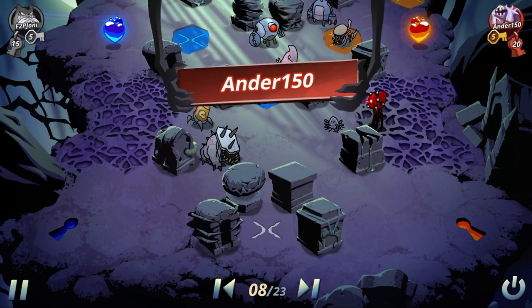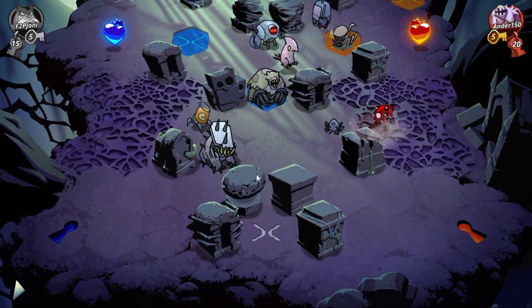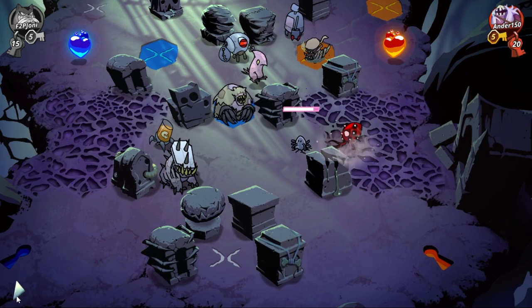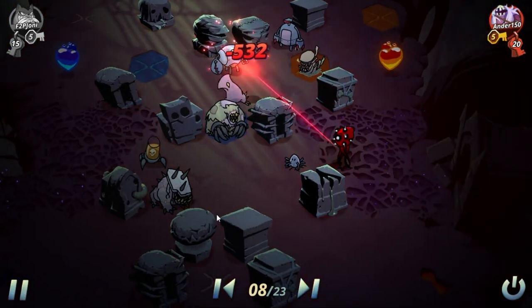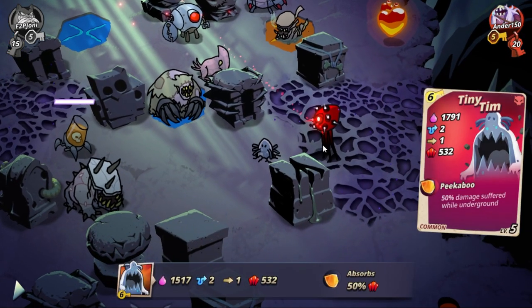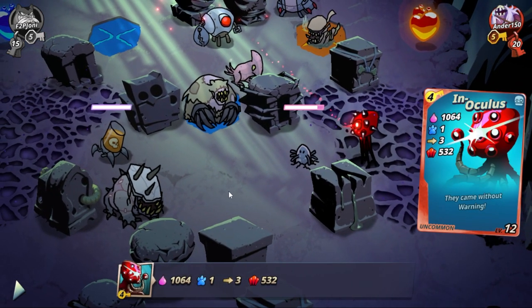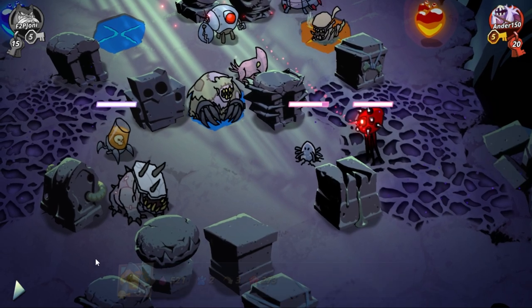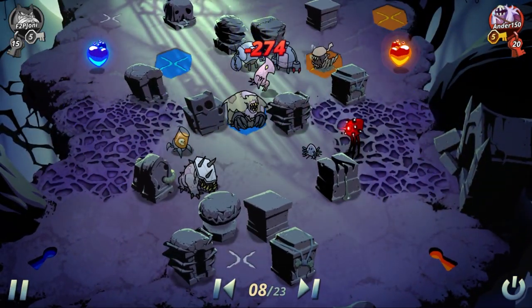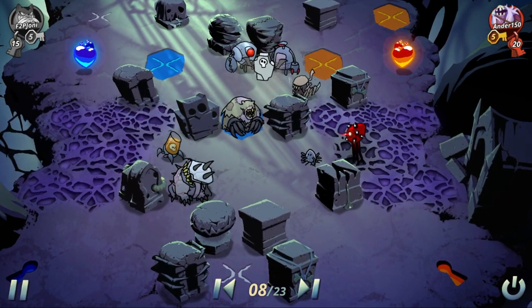If he decides to keep it there we're gonna punish his plays. The Fetch allows us to punish his play of using Tiny Tim as a bodyguard for his Innoculus. I also left my Jar Cannon wide open, so if he wants to move up with his Innoculus or Tiny Tim to kill my Jar Cannon, he's gonna find himself losing either Tiny Tim or his Innoculus.